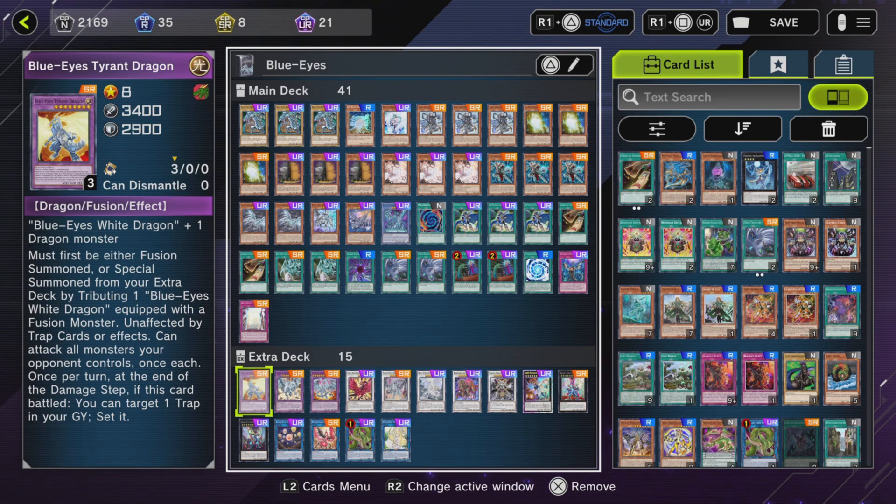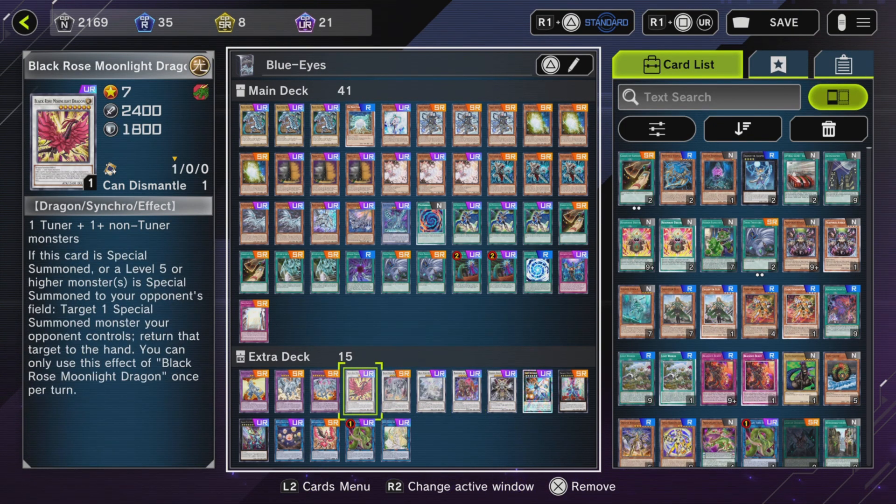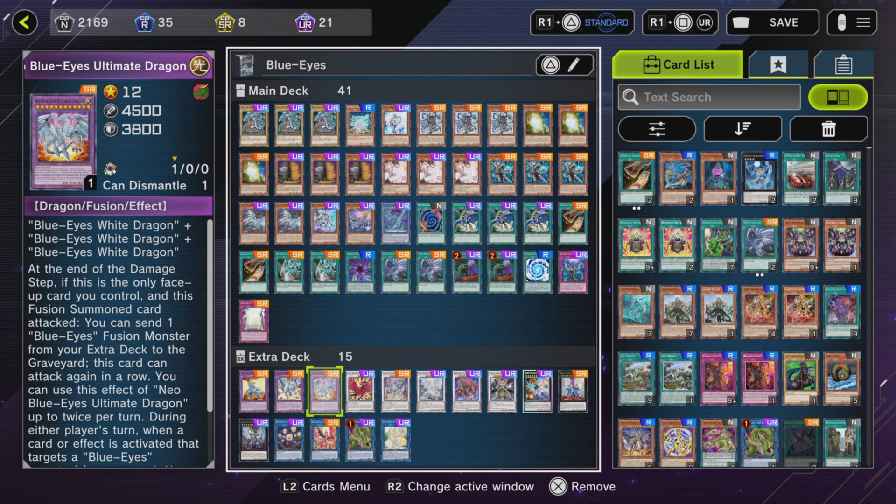Extra deck: One Blue Eyes Tyrant Dragon — unaffected by traps and card effects, destroys cards when it enters the field, and can attack all monsters your opponent controls. Once per turn at the end of the damage step, if this card battled, target one trap in your graveyard and set it — a good way to recur Infinite Impermanence. Twin Burst Dragon, basically the Blue Eyes equivalent of Cyber Twin Dragon — it can attack twice. Neo Blue Eyes Ultimate Dragon — what you want to do is get this in the graveyard so you can negate destruction effects.